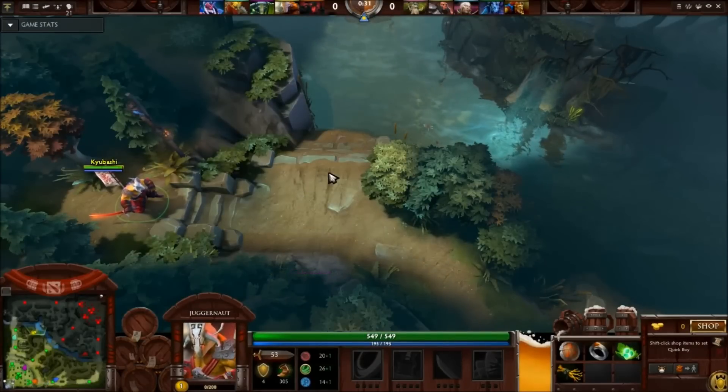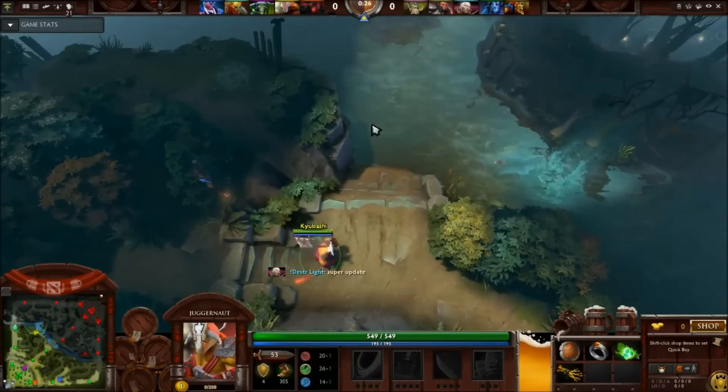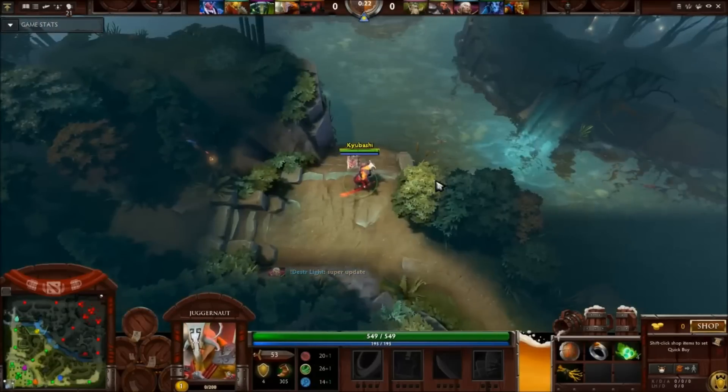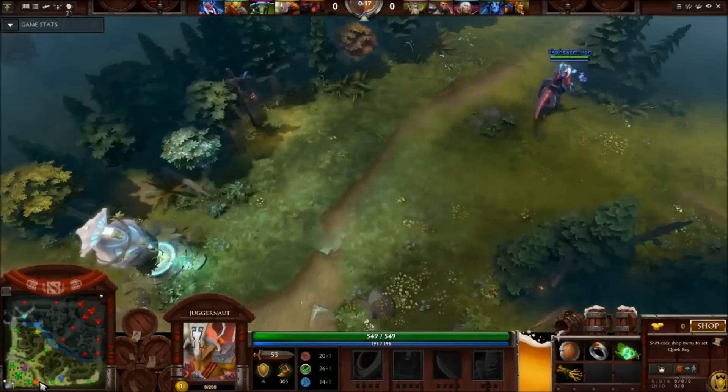Now you might ask yourself, why exactly Juggernaut Offlane when there are so many other heroes? Well, Juggernaut in this current meta at 6.83 fills the same space that Faceless Void did prior, and is now able to carry and still become a lethal threat on the offlane itself.